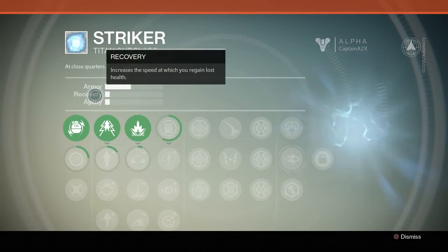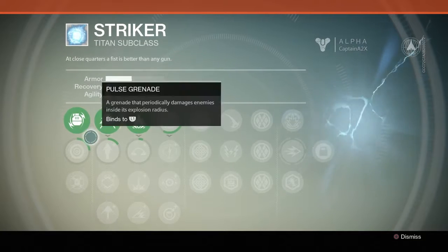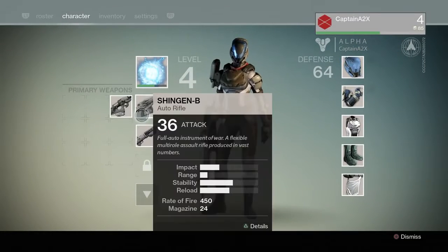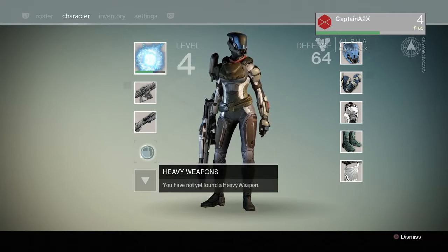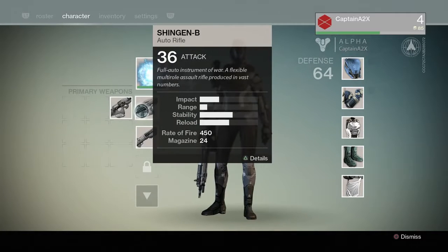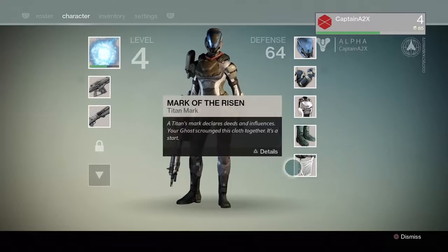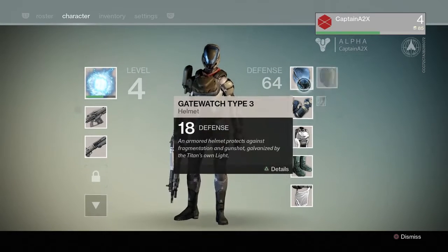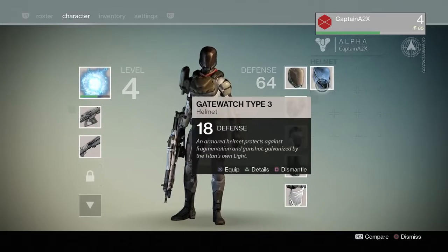Your armor is self-explanatory, your recovery is your health regen, and your agility is your jump height and movement speed — very simple, gets the point across. Any damage comes from your guns right here. You have three weapon slots: primary, special weapons, and heavy weapons. I'm not sure if heavy weapons are available in the alpha — I haven't discovered those yet.